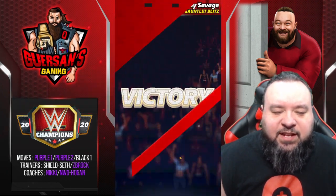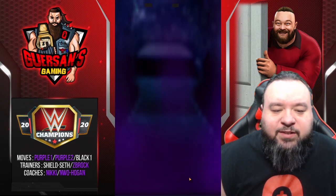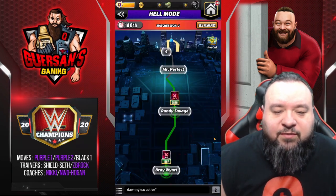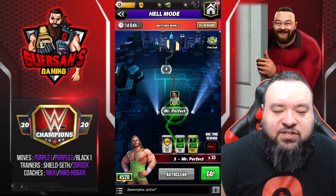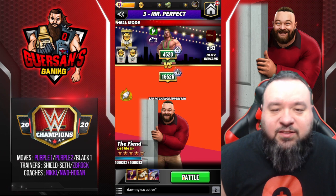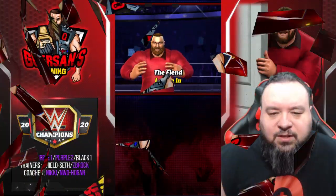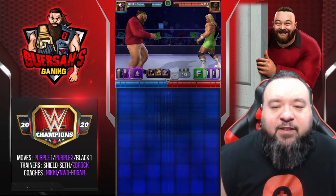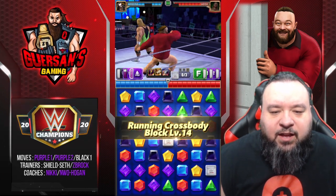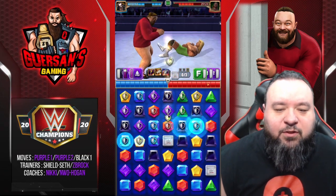There are definitely some better characters that this skill plate can be used on where it's more effective, but this prevents me from many issues I've had with The Fiend during Showdown and during Feud, where I would just not get any purple and would be stuck, able to do nothing. The skill plate is basically my backup — if I can get black I'm still good — and The Fiend has been much more effective for me in all those game modes.